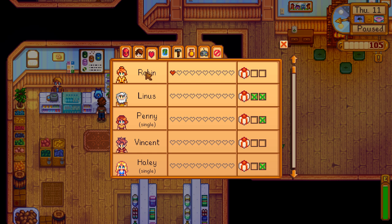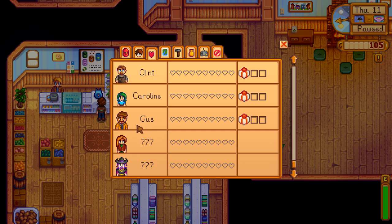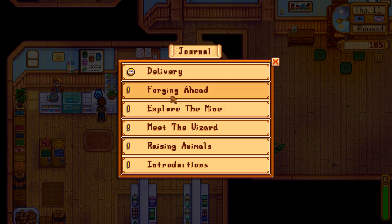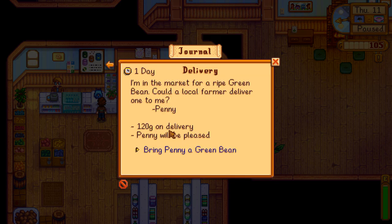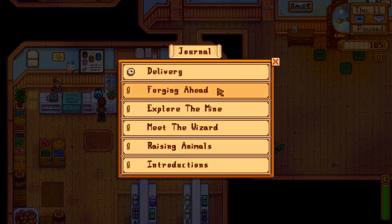We're now slightly friends with Robin, which is another thing that happens when you complete that quest. I've met some of these people - Gus, I don't remember that. George - oh, George is the grumpy man in the wheelchair, I do remember that actually. Green bean - I don't have a green bean. What else do I need to do?